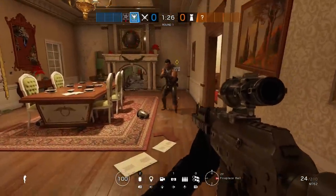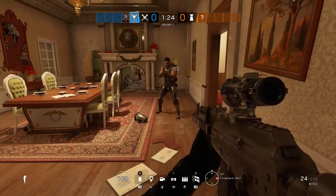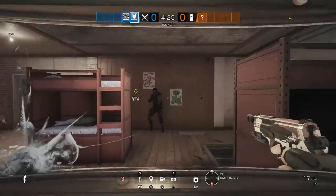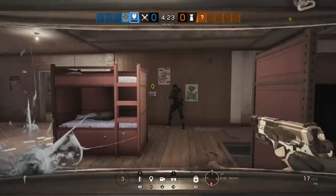If you time it right, you can actually melee kill a charging Oryx. Timing is everything — you need to be angled down with your reticle looking at about his waist or knees, as he lowers his hitbox once the charge begins. Doing this will result in a kill if you time it right, and it works with both knife melees and shield melees.